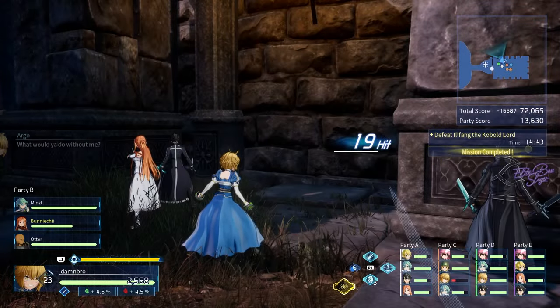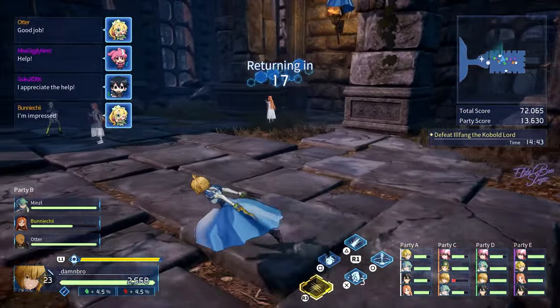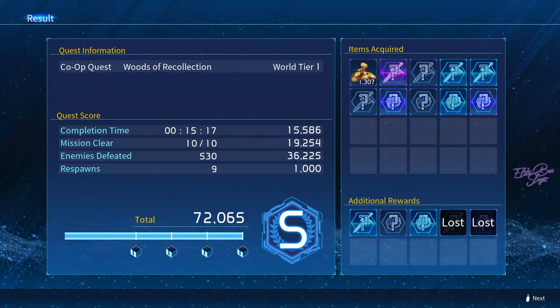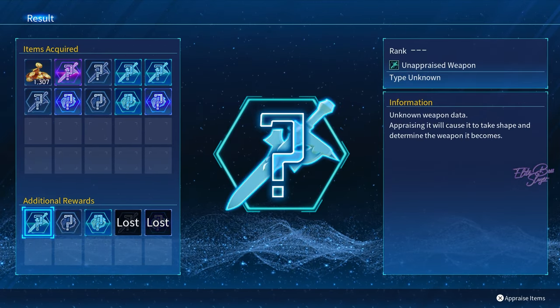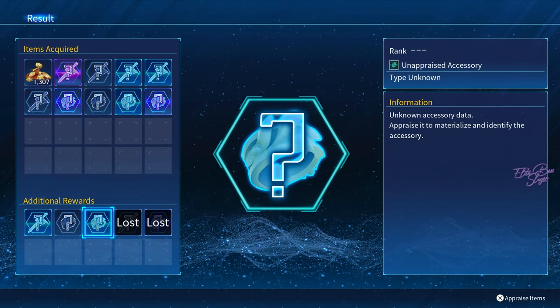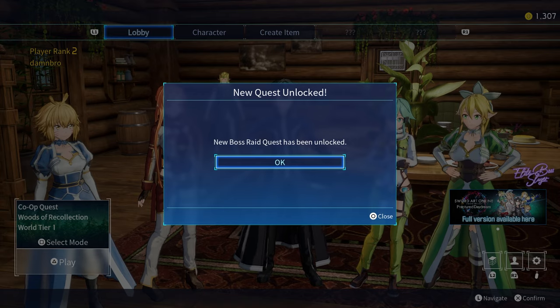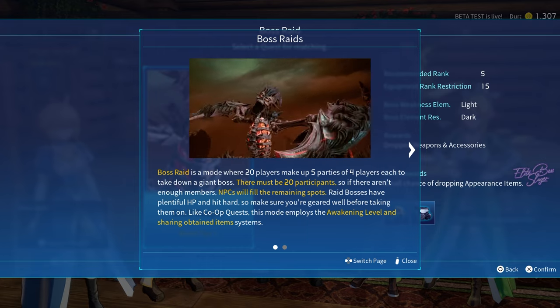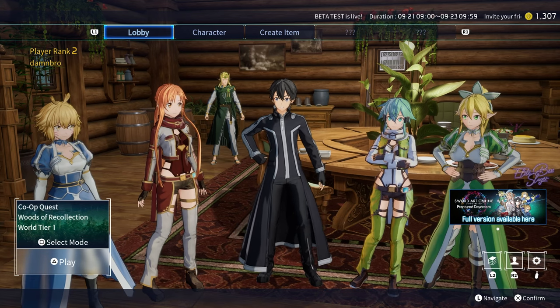MVP goes to party D. At least we all had fun. We got S rank — additional rewards. Weapon data, appraised item — confirm and continue. Player rank and all that. New boss raid quest unlocked! We can select boss raid immediately. 20 players immediately — that is really cool.